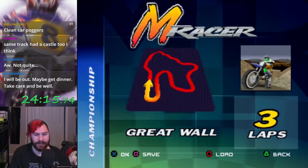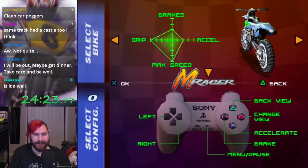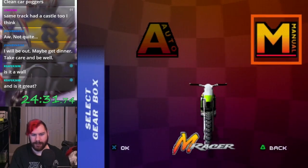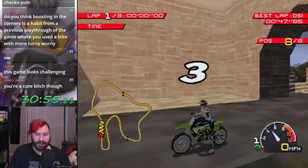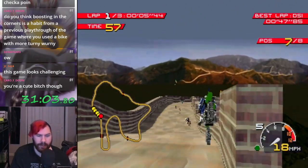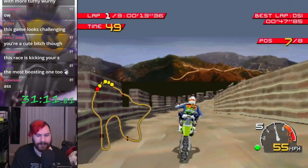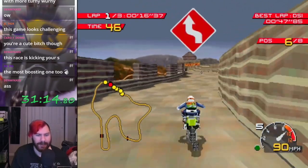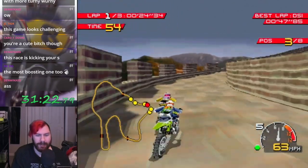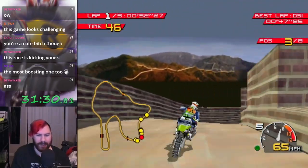I remember this track - The Great Wall. This is a dirt bike race on the Great Wall! I'm gonna go with the balanced bike for this one. If I can just learn to not boost in turns, I might have a shot at this. If I can have laps two and three go as well as my lap ones have been going around this track, we'll be fine. Unfortunately it seems like I only have one good lap in me. I'm desperate to stay at top speed at all times, which means I'm gonna press L2 and then smash into a wall.